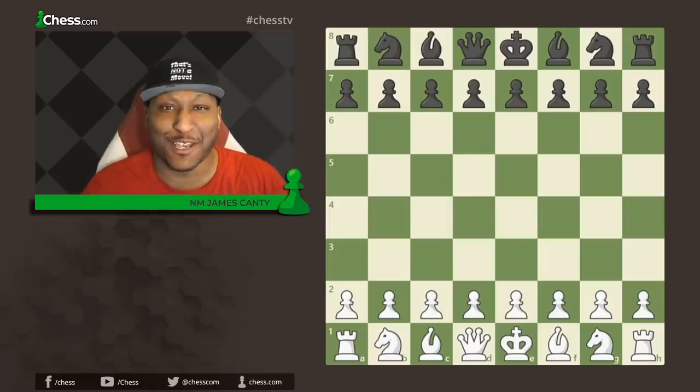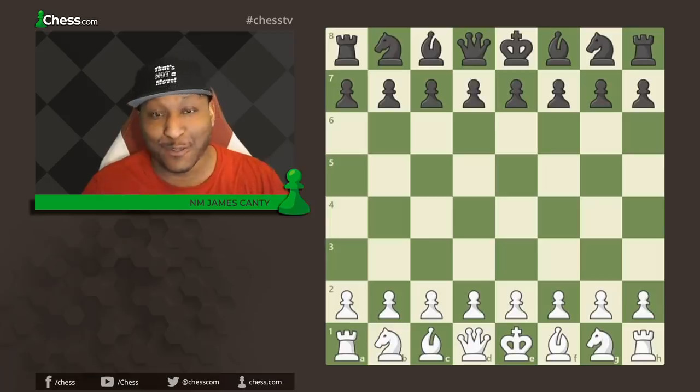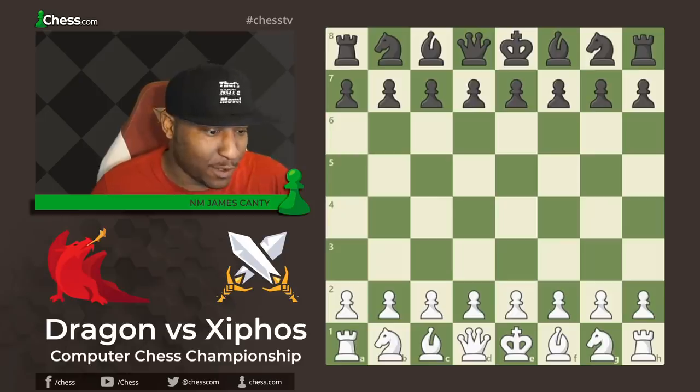National Master James Canty III here with Chess.com and today we have Game of the Day. With the white pieces we have Dragon by Komodo and with the black pieces we have Zypos. Let's get right into it.